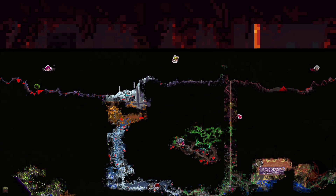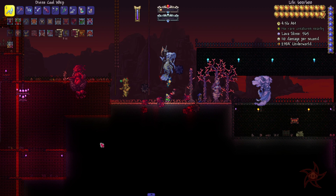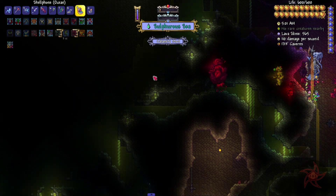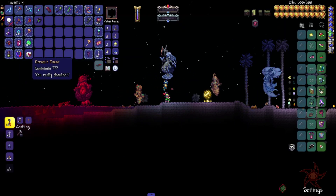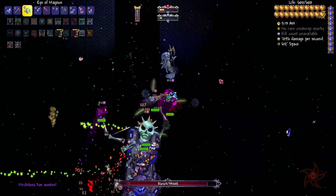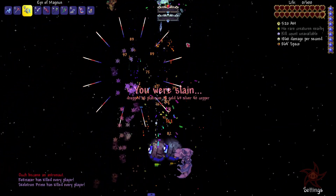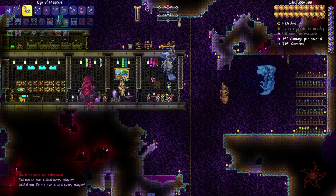Didn't we have a traveling merchant here too somewhere? I think I need to get everybody out of the floating islands and into a more centrally located base. You spawned in the wrong spot — wrong side, get out of here, go away. Works better if you don't forget about the ceiling of the world.